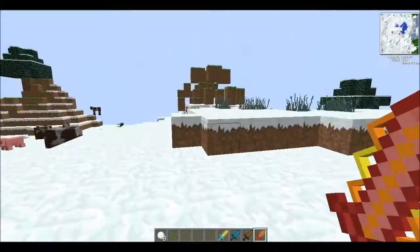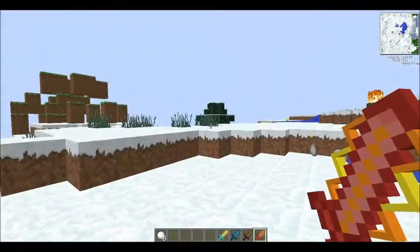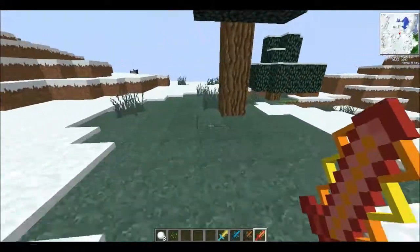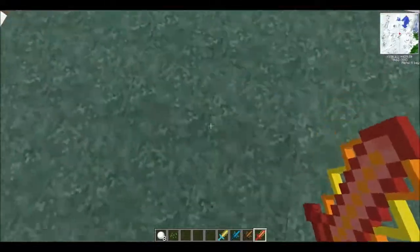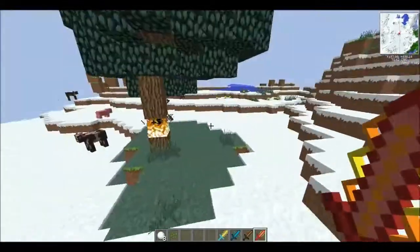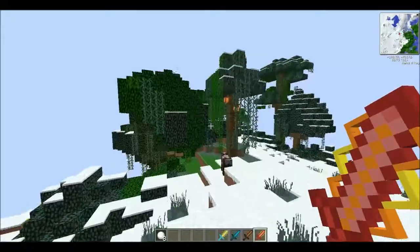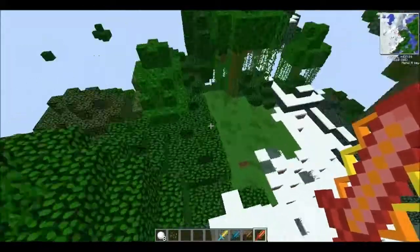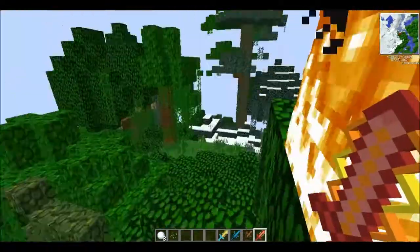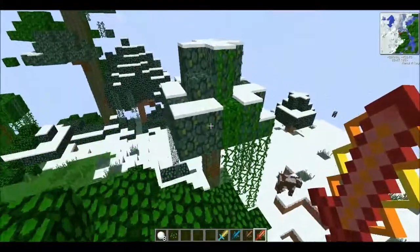The last one is the Fire Sword, which you can probably guess spawns in fire. I don't think it's going to work in this snow biome, let's go somewhere else. There we go, it spawns in fire. It's not spawning where you're pointing the sword or anything like that — it just spawns somewhere around you randomly.